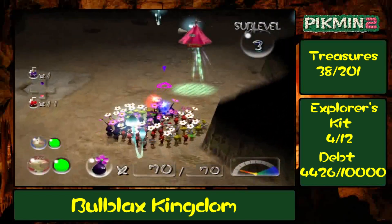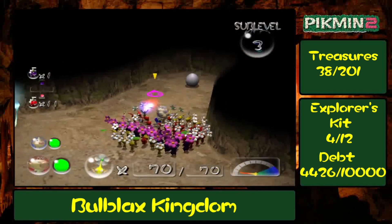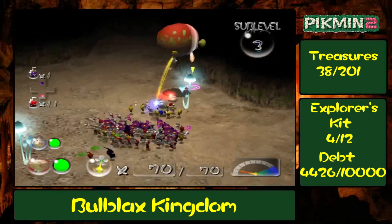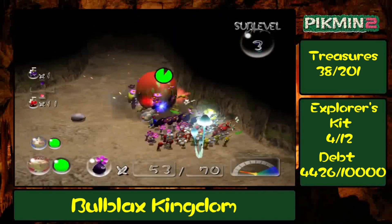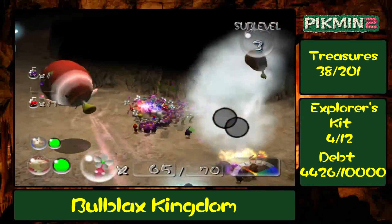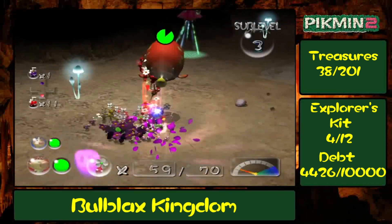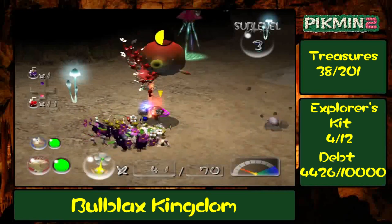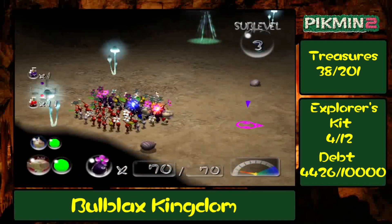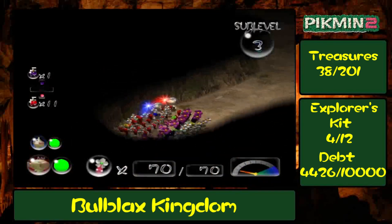There's also an ivory candy pop bud if you need it. I'm not sure if I do, to be totally honest. But there's also an egg, and hopefully it will contain nectar. Let's bring one down. Those whites got hit, but that's it for the withering blowhogs. They're irritating. And the worst part is, we haven't seen the last of them — they'll be back in later caves.